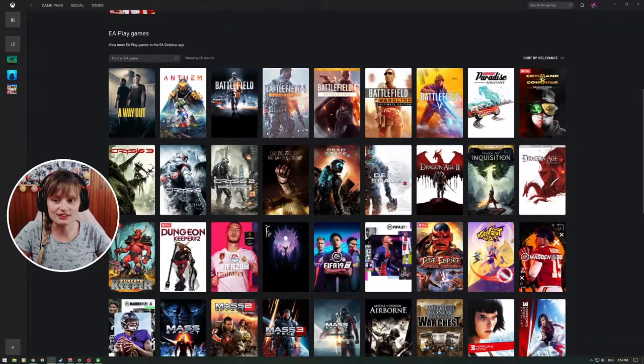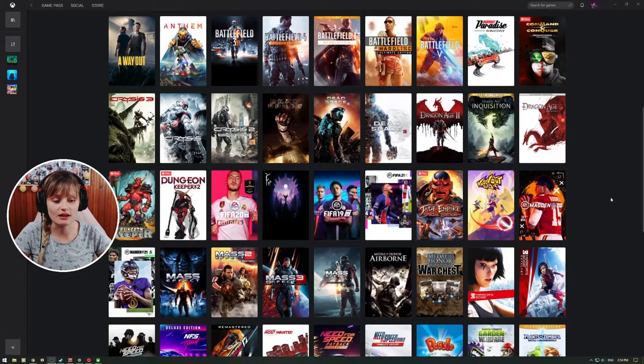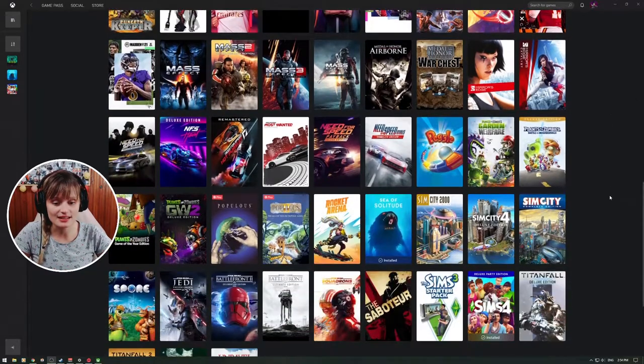These are all of the games available through EA Play with Game Pass. You can get Xbox Game Pass Ultimate for $14.99 a month, or you can get the regular Xbox Game Pass for $1 for the first month and $4.99 for every other month, if I'm not mistaken. I've been using Game Pass before and I'm just continuing with the subscription.